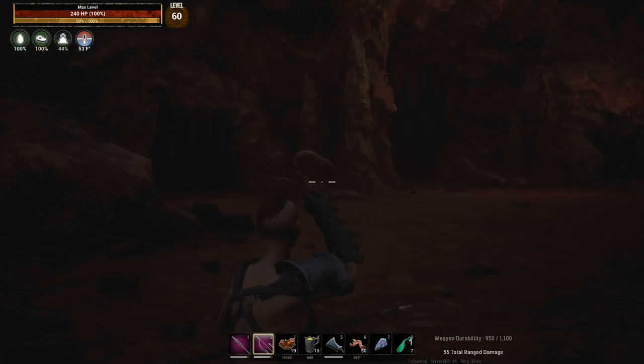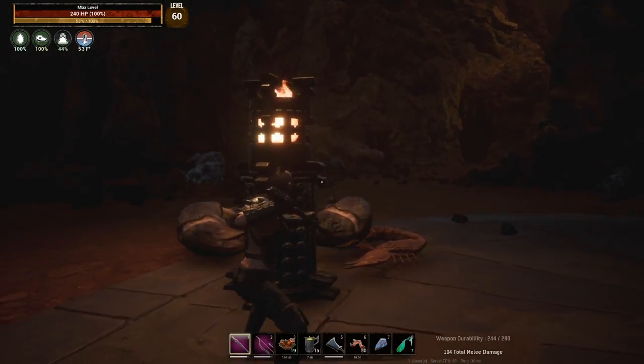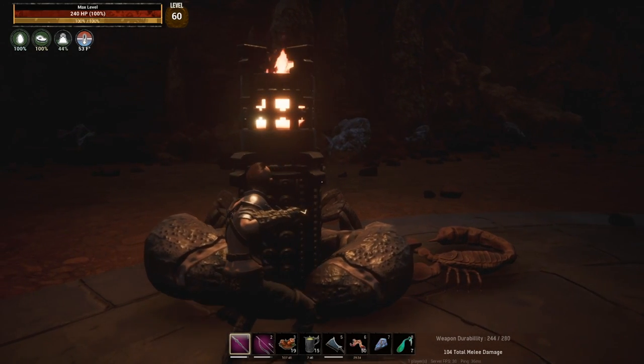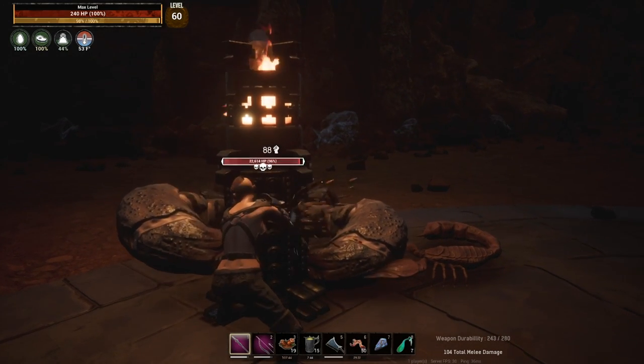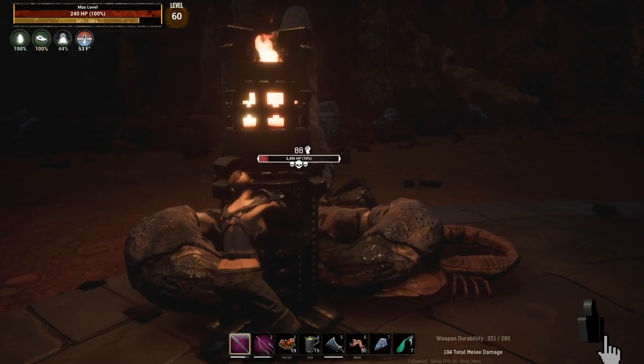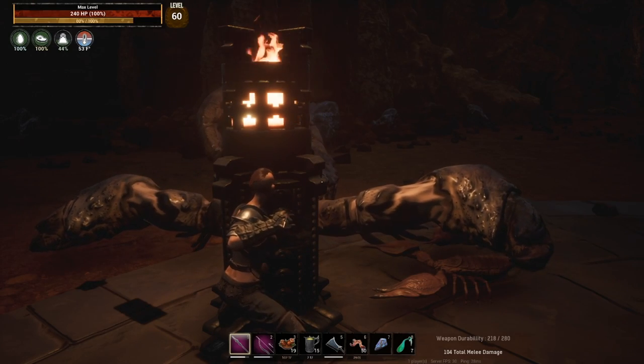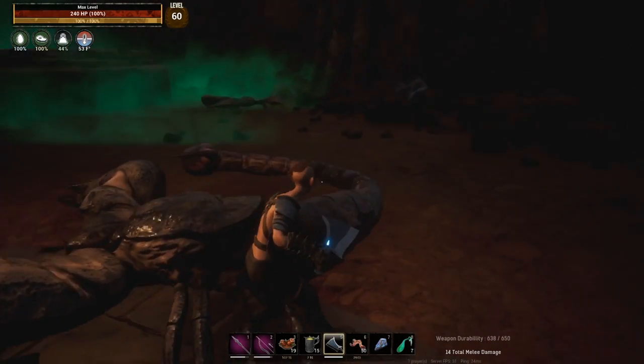This same process works for the scorpion king that we left over here earlier. If we drag him over we can do the exact same thing we were doing before with the scorpion queen. Depending on the weapon that you bring and the damage that you're doing, this is going to take you just about 15 minutes per boss to kill them.